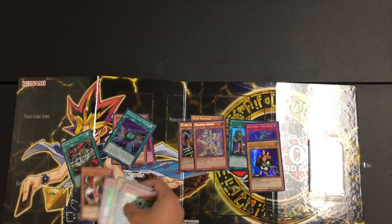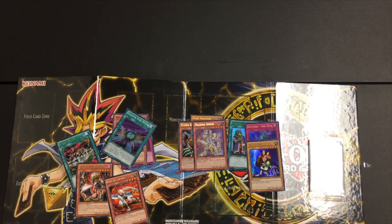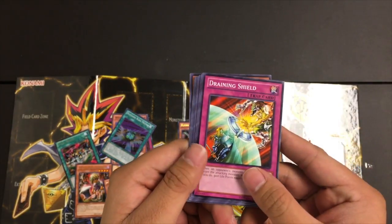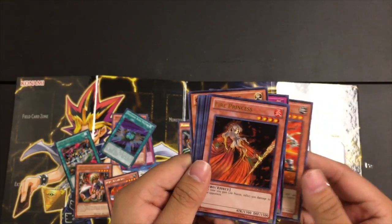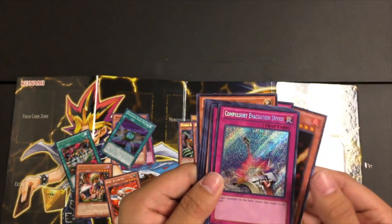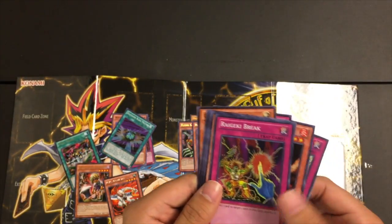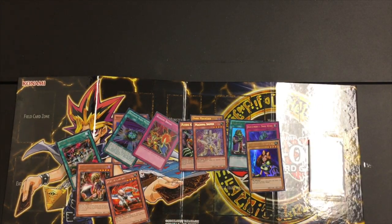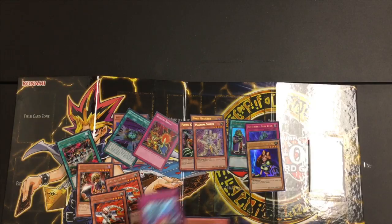Not bad. Okay, next up: Guardian Tryce, Draining Shield, another D.D. Assailant, Fire Princess, Compulsory Evacuation Device, and Raigeki Break — oh, what a tease. Not the Raigeki we want.